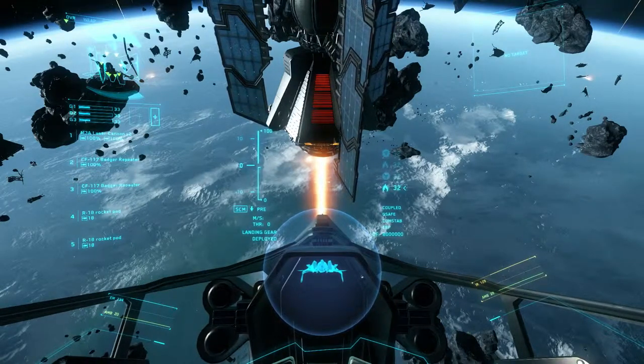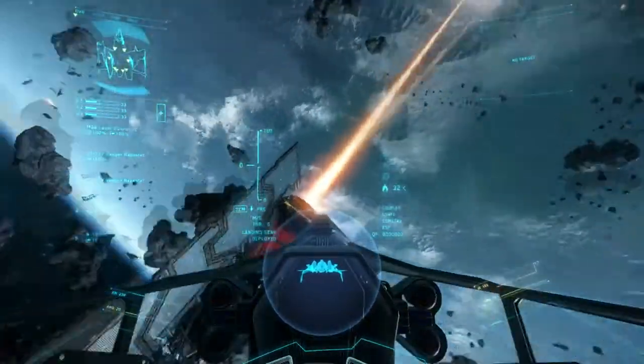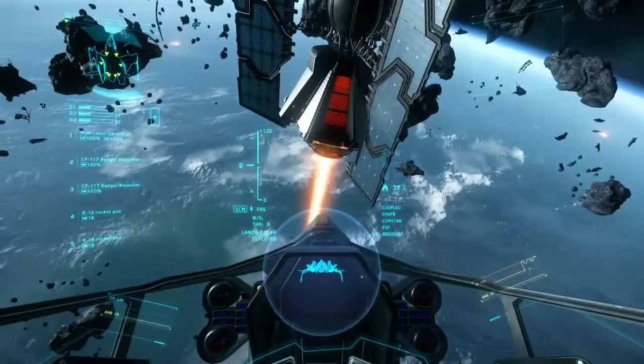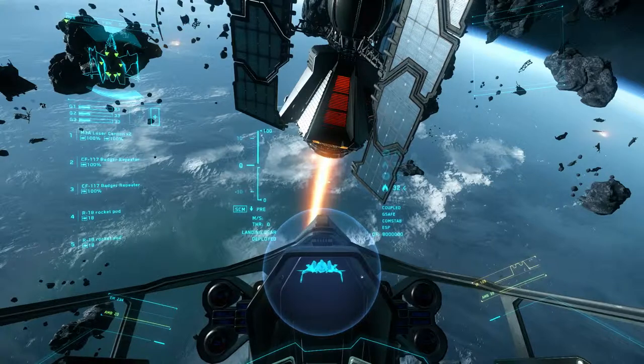In the game, the ship won't stop rolling until you release the roll command, which for mouse and keyboard users is A for roll left and D for roll right. If you pull back or push forward on the stick, that is your pitch. If you push forward, your index finger points down. If you pull back, your index finger points up.